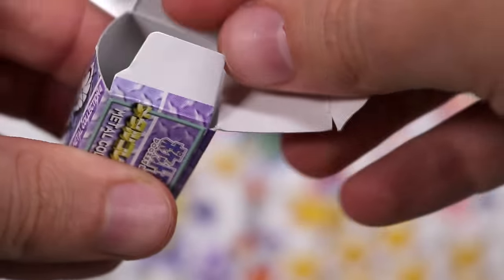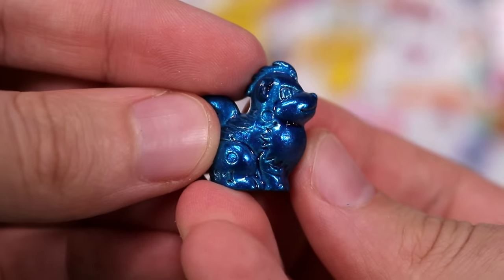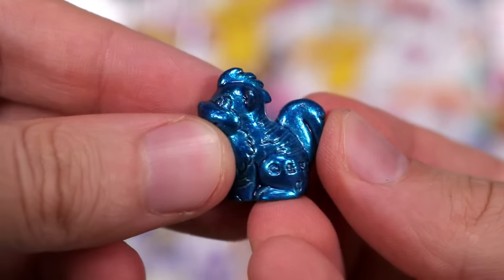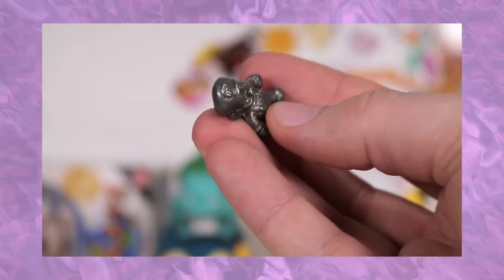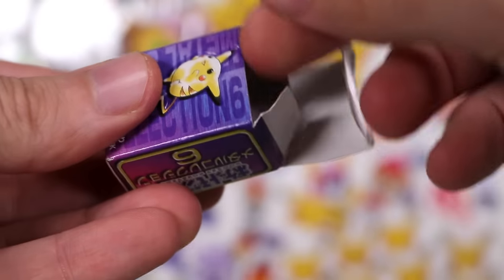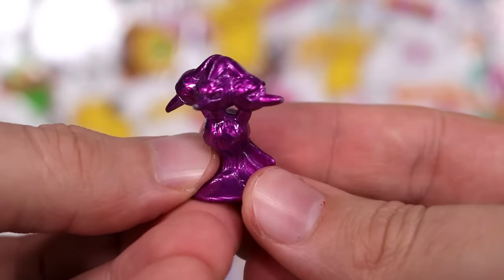So each one we're just grabbing a random one from a random year, a random box. I'm not sure what I have. There you go, a blue Growlithe. And if you recall, I did Metal Mario collection a while ago which was basically the same thing except from the Mario universe. We've got a purple one — Dodrio.